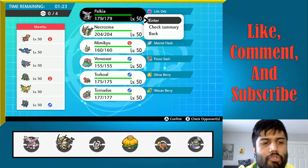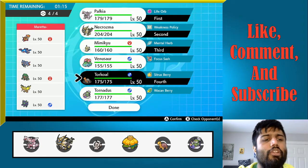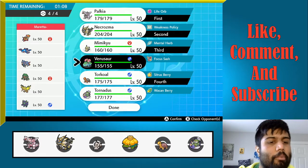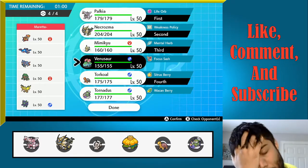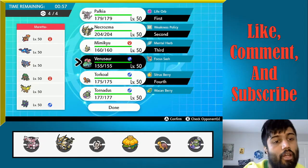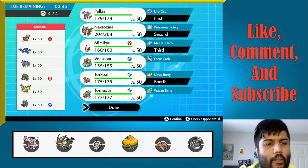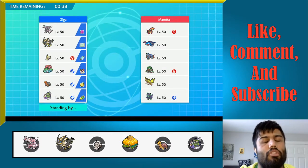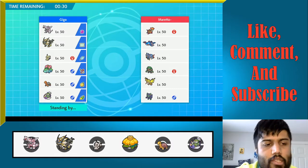I think Trick Room is gonna be really big here. If we can set that up, that would be ideal. If we see a Kyogre lead, we have the option of switching out into Torkoal immediately to change the weather and then trying to put on pressure with Max Quake. Turretinator is a little scary because it can kind of set up, but it doesn't have Iron Defense — it is Burning Jealousy, Scorching Sands, Wide Guard, Body Press.